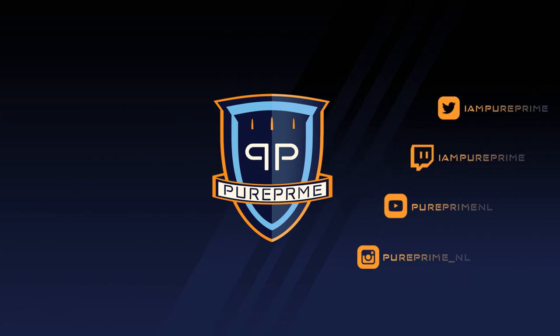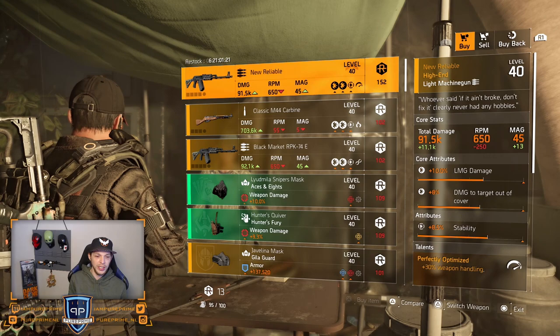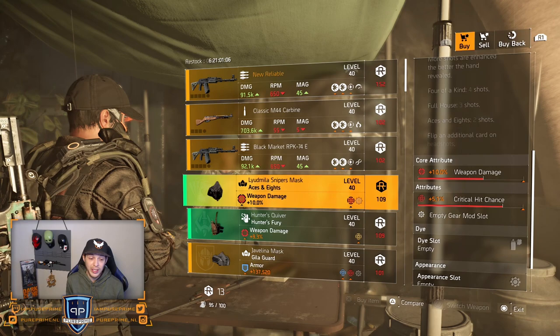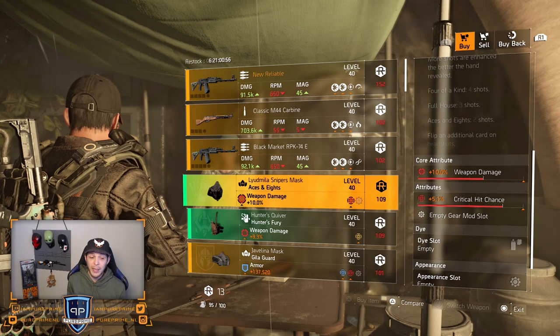Let's head over to the DZ and see what they sell us. There we are at our first DZ. The New Reliable is the first thing — we can leave it here, especially for the 152 secrets. M44 — same, just leave it here, not worth it. Black Market RPK — same. Mask from Aces of Eights — too low in weapon damage. If you like to buy it and keep that 5.1% critical hit chance on there could be nice, but I don't know if you want to spend 190 secrets only for the 5.1% critical hit chance.